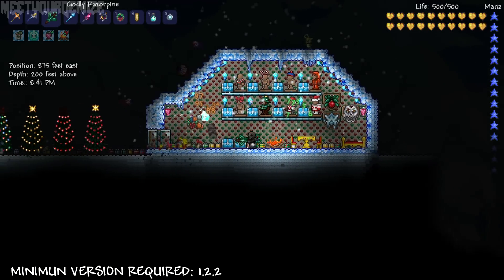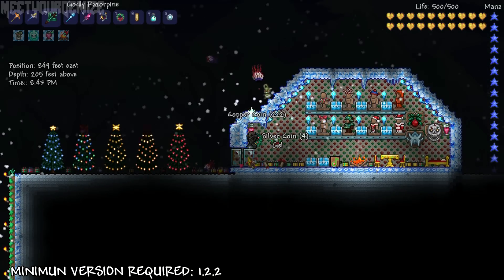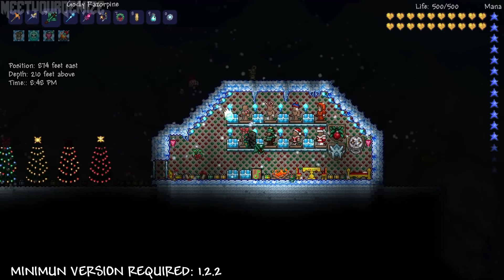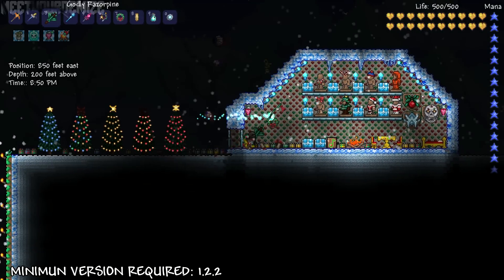That pretty much covers everything. As always, the link to download this map is in the description below, underneath the like button. I'll also throw in the character I used to farm the frost moon. I hope you guys enjoyed, and have a nice day!